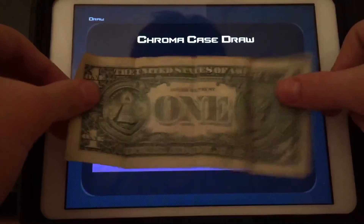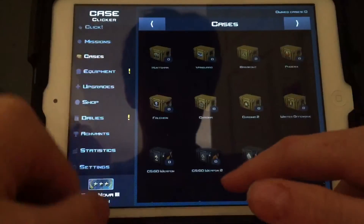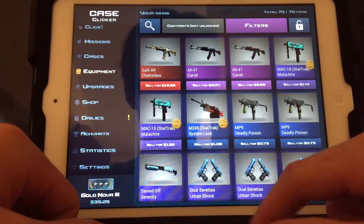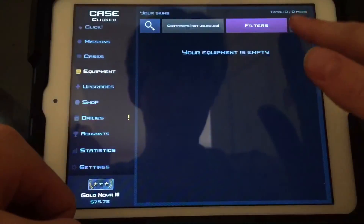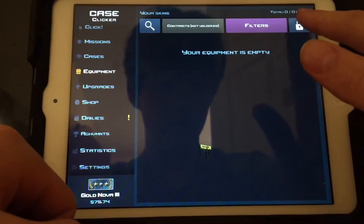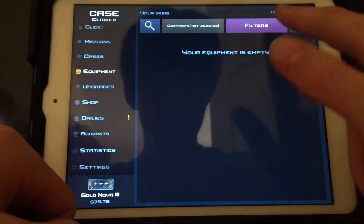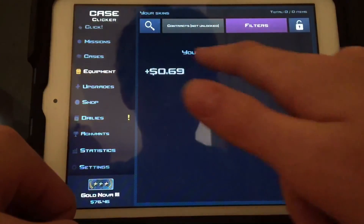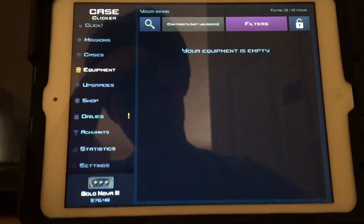There we have it, that's the case opening — we're not getting anything good. Let's look at our equipment real quick, we already had some stuff. I'm just gonna sell it. I looked at my inventory and I don't even think I got anything. Our inventory is garbage. See you guys in the next video.